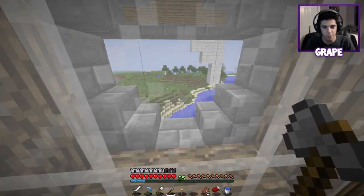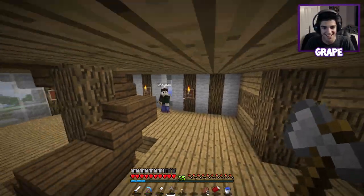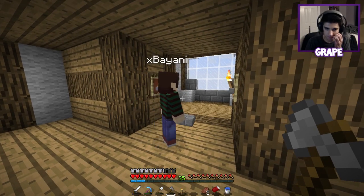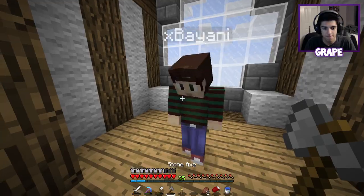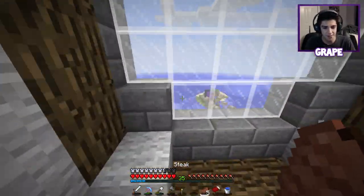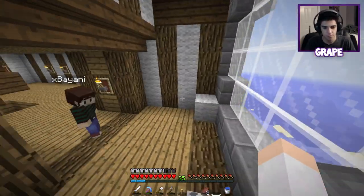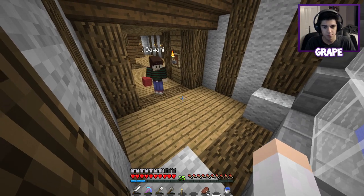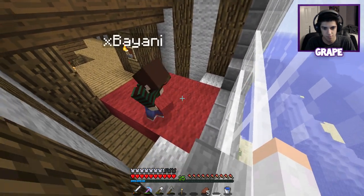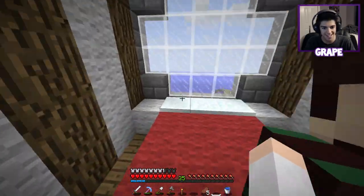I think I have just enough item frames to do this floor. Let's put some torches here too. Do you want a real bed or a big bed made out of wool? What I did in my house is make a bed out of wool, not a real bed, and then put another bed hidden somewhere I can sleep in. I'm just going to use red wool here, and if you add snow it kind of looks like pillows, which is cool.